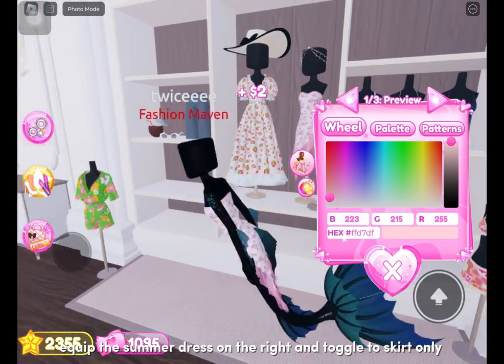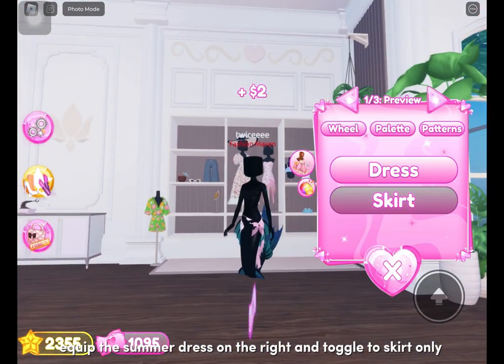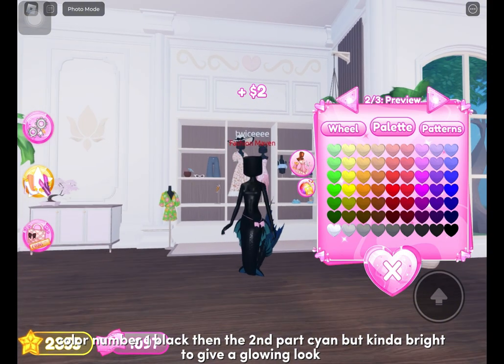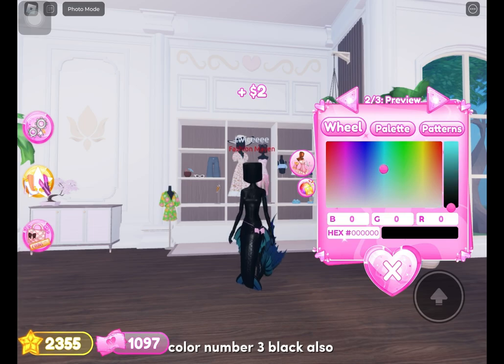Equip the summer dress on the right and toggle to the top of your face. Select the skirt only. Color number one black, then the second part cyan but kinda bright to give a glowing look. Color number three black also.